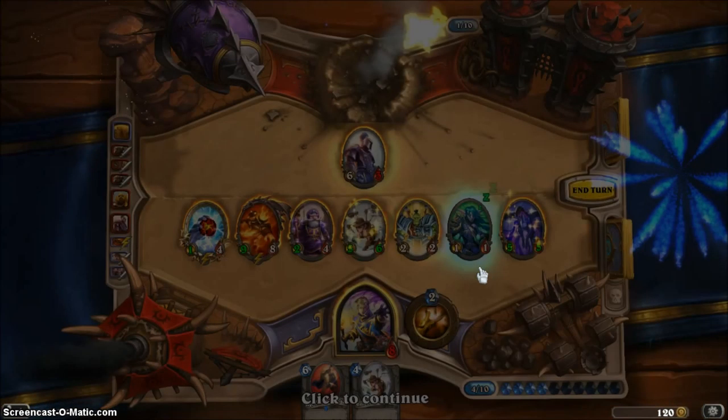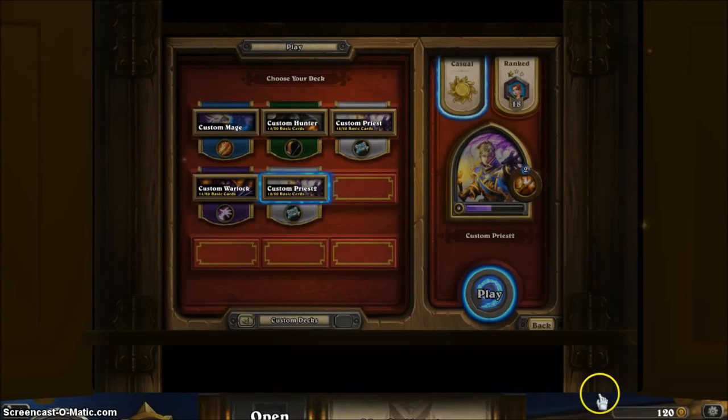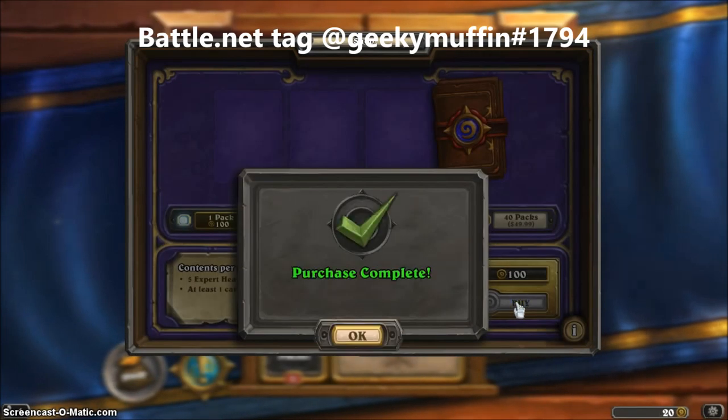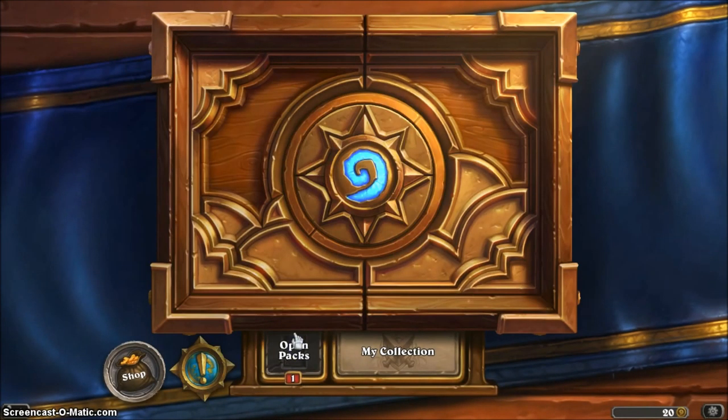And now you have seen a full deck in action. I have 120 gold — let's go buy a pack of cards. We go to the shop, buy a pack for 100 gold. Purchase complete — open a pack.